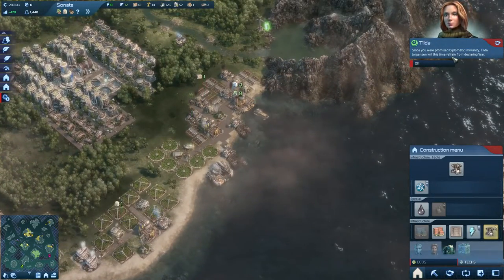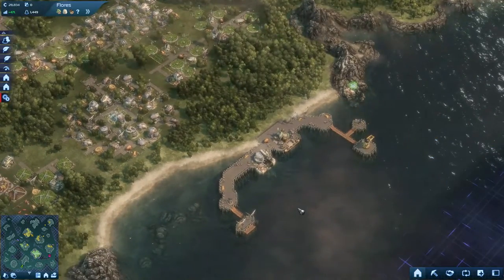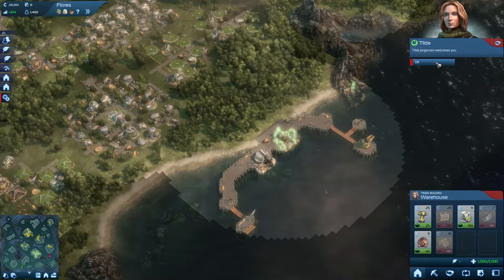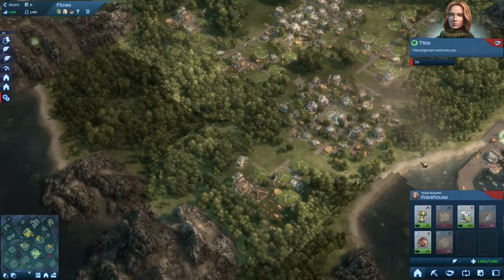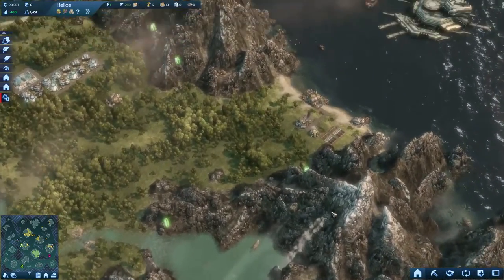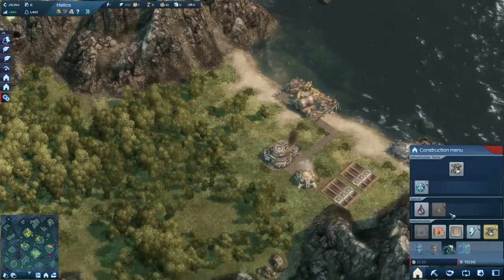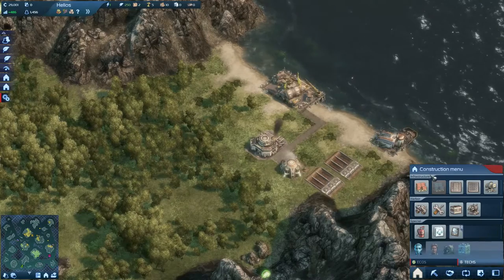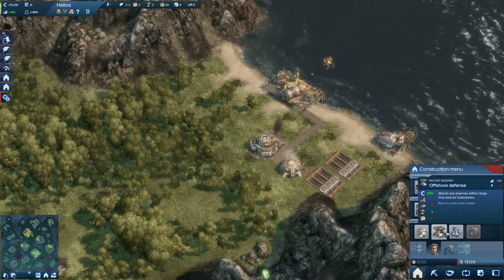Tilda Jorgerson will this time refrain from declaring war. Was she actually planning on declaring war? I'm not sure. She just wanted to let me know that she's not gonna declare war on me now. That's not very trustworthy — as if she was planning on doing so. She wasn't stopped by the diplomatic immunity.